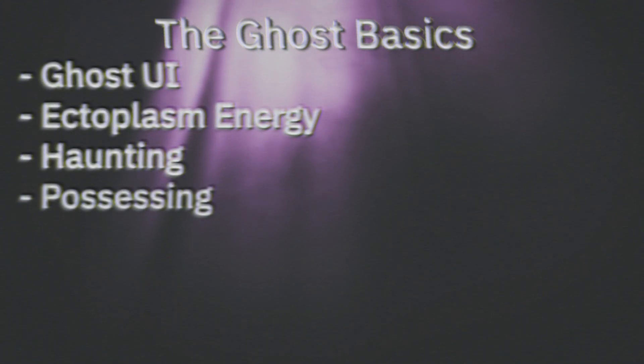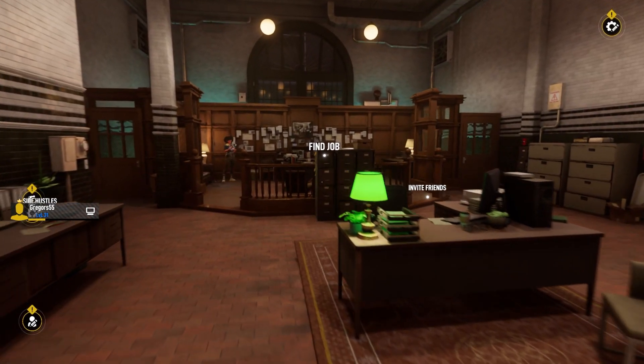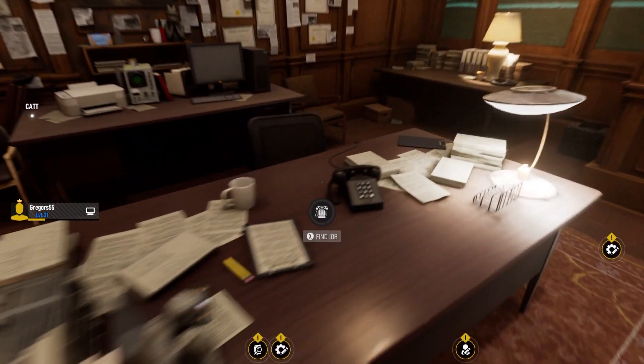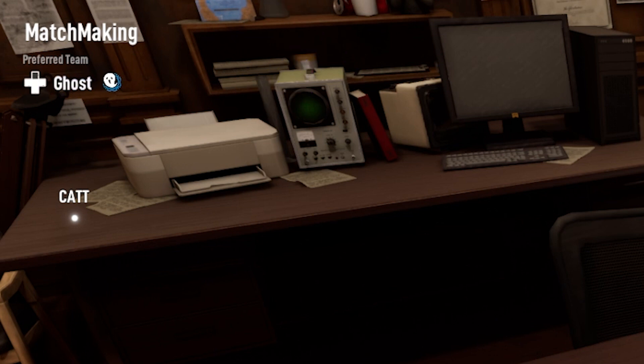Now we'll go over the basics as a ghost. This section will cover ghost UI, ectoplasm energy, haunting, possessing, attacking, dealing with civilians, and avoiding capture. Before we begin the training, a kindly reminder that when you select 'Find a Job' on the desk of the firehouse, the upper left corner will allow you to select your preference — whether it be ghost, ghostbuster, or no preference at all. With that said, let's begin the training.